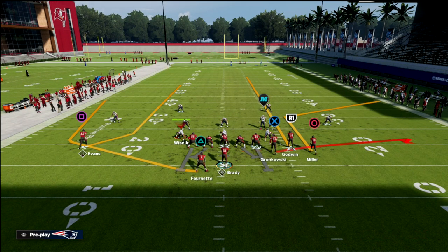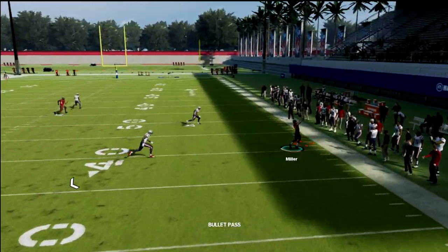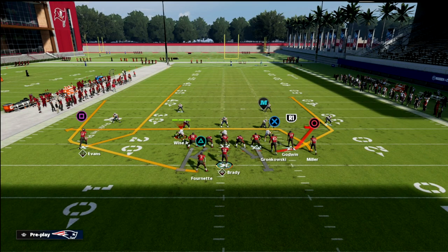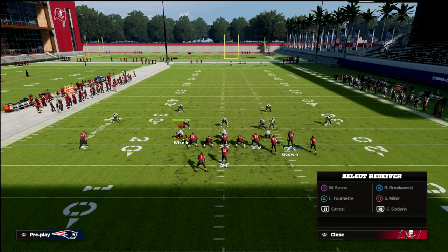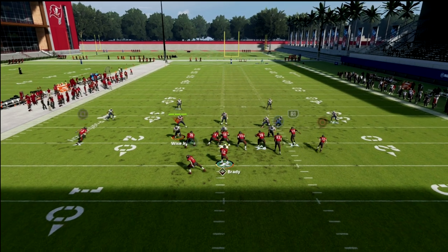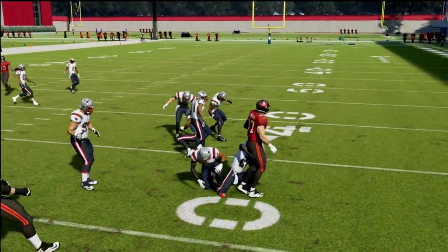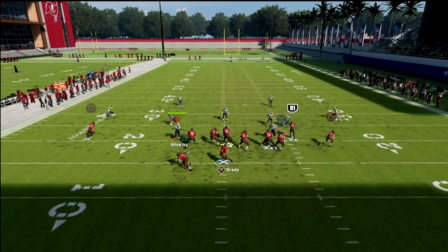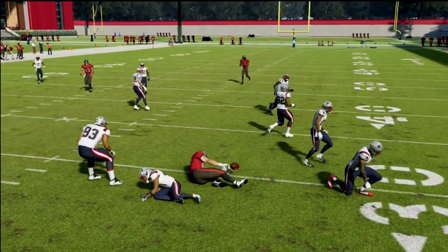Another concept you can run off this is a corner-street corner-flat off the backside, giving you a two-man concept back there — I think it's a great addition. One other setup for this play: take Godwin and put him on a post, put Miller on a flat, and this gives you a nice check-down read with the curl sitting underneath — a very good route in this play. If you can't do that, just put him on a streak; you don't have to have a high route-running rating, and it's still one of the best plays in Madden.